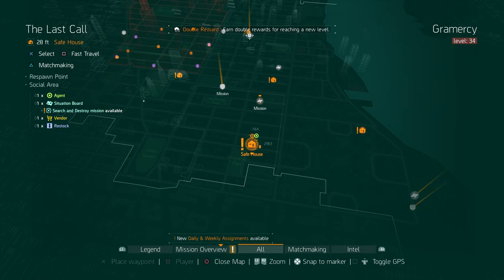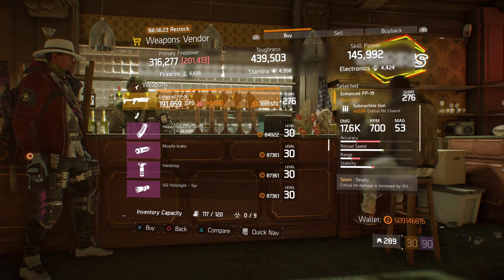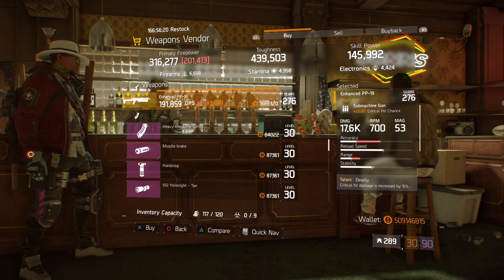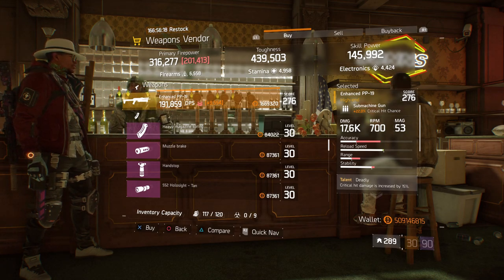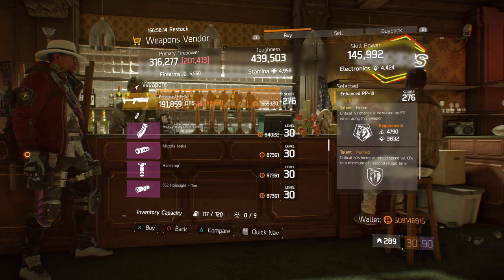For our next gear items, we're going to head over to the Last Call. Here, the weapons vendor has an enhanced PP19 with a gear score of 276. It has 22% crit hit chance, and the talent set it has is deadly, fierce, and hurry.